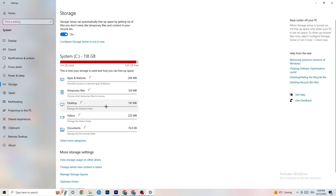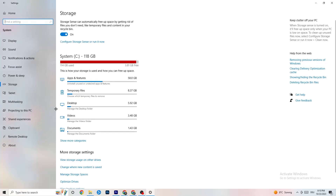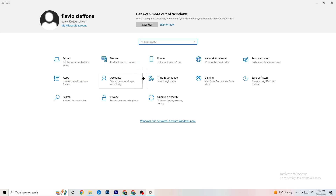In Storage settings, click on 'Configure Storage Sense' and run it now. Click 'Clean Now' — it will clean every single trash file currently on your PC. It takes a little while. Once done, go back to the main Settings screen and click on 'Apps.'